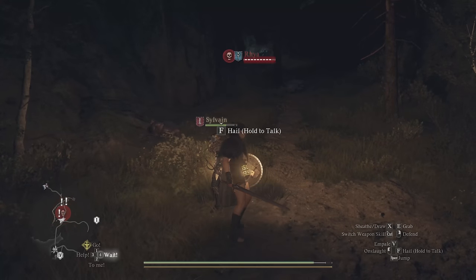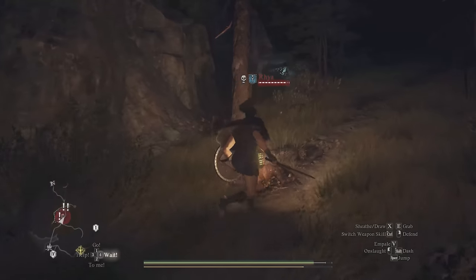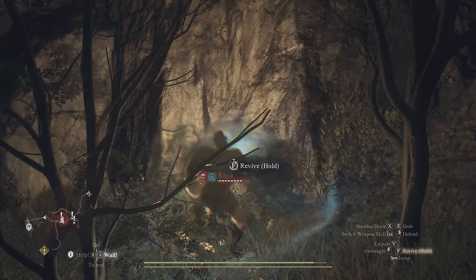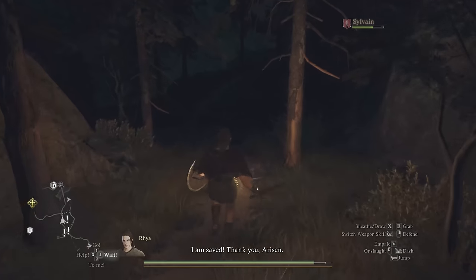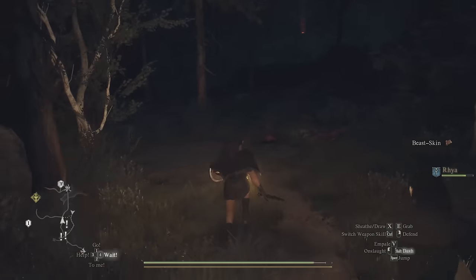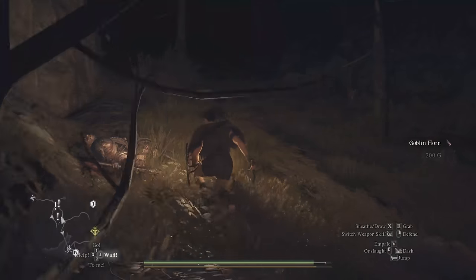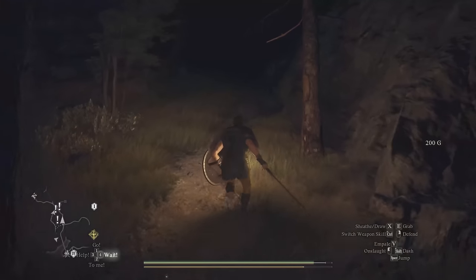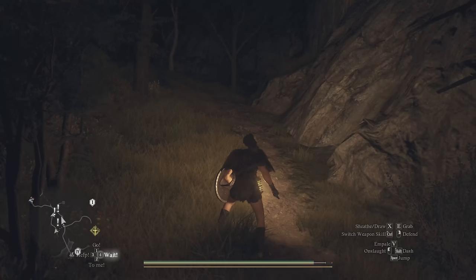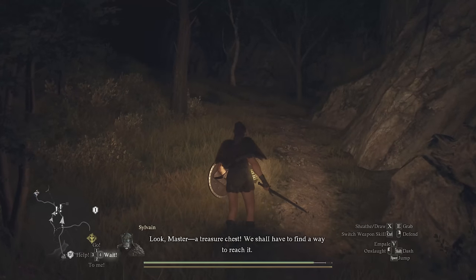That loud noise you'll hear — hard to miss, like a car alarm — means one of your pawns has died. If it's your main pawn, you can always resurrect them at a riftstone, so it's not as big a deal. But if it's a hired pawn, they can leave your game if left down too long — walk over to them quickly to revive them. Your main pawn won't lose items and can always be retrieved at a rift zone, but your two hired pawns you can lose and have to replace by hiring new ones. When pawns are down, take care of them quickly.